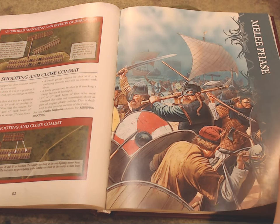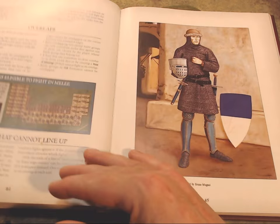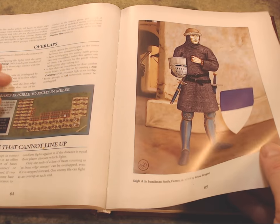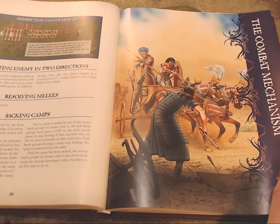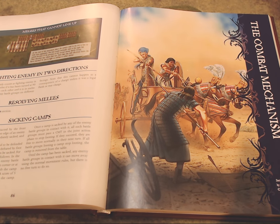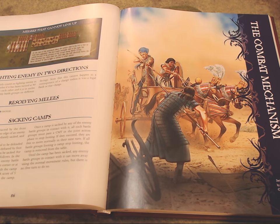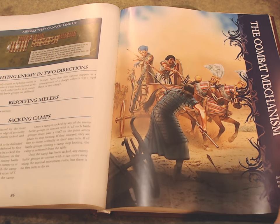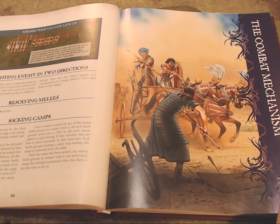After the short shooting section, we jump into the melee phase. It covers overlaps, melees that cannot line up in complex situations, and fighting enemies in two directions — which happens when a battle group is charged in the flank or rear. The bases that are contacted during the charge are turned to face the charging enemy, just those bases. So some bases could end up facing different directions as a result. It also talks about sacking camps.